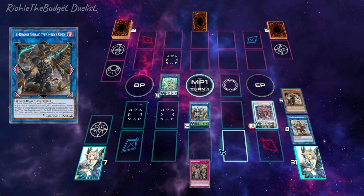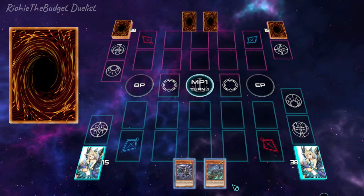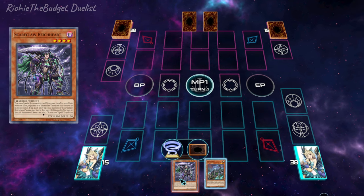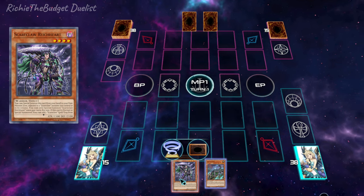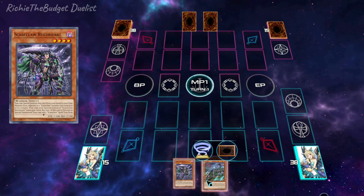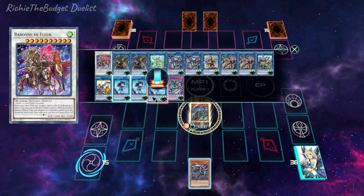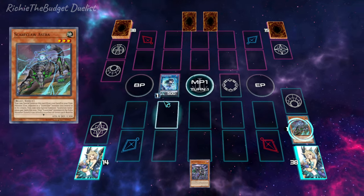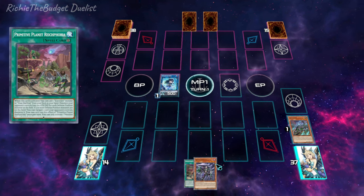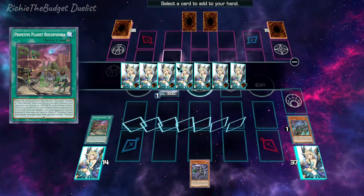All you need for this combo is a two-card setup with a Scare Claw monster — preferably this one right here — because it has a very good effect which allows you to search out your Arrival spell card, which lets you special summon from your graveyard. So we're going to normal summon the Scare Claw monster, then link it off into our Light Heart. Activate Light Heart's effect to search out our field spell, then activate the field spell and search out Star Frost.